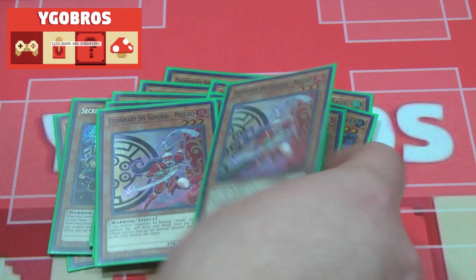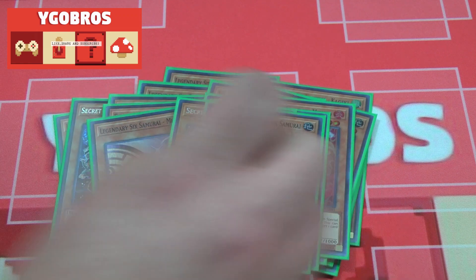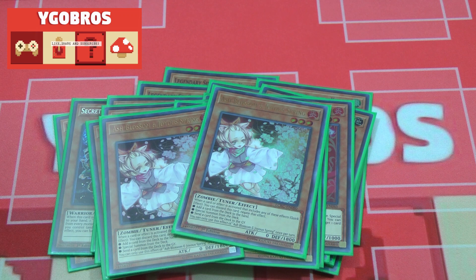Two copies of Red and one copy of Blue — if you control Red you can special summon Blue, and if you control Blue you can special summon Red. Great synergy. One Fuma and one Grand Master. For hand traps, two copies of Ash Blossom, and that rounds off the monster count.